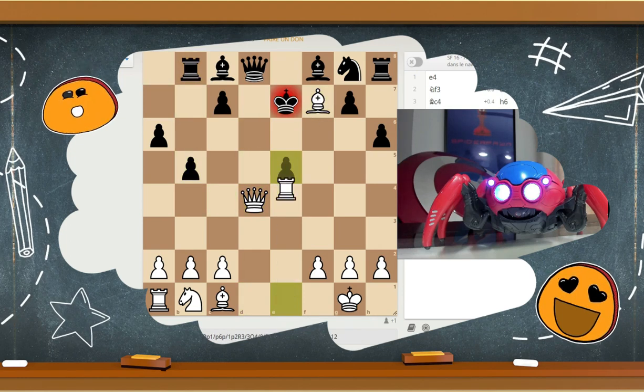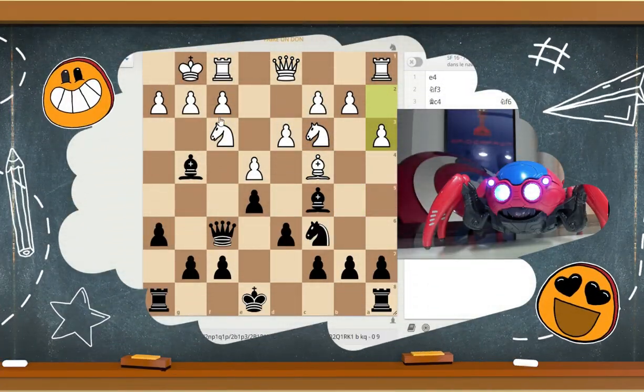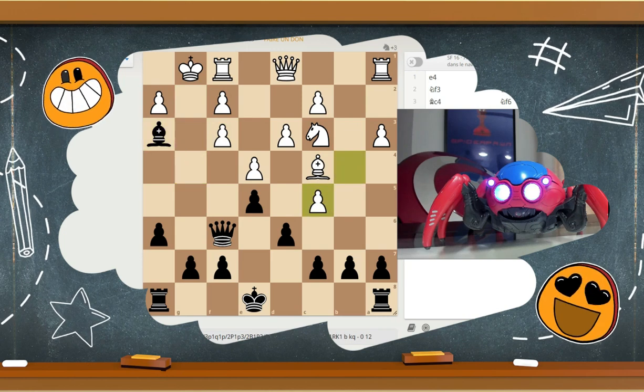Nevertheless, what do you do when your opponent has made his king safe? There is no point in opening the center, because your opponent's king is not there. This time, you have to open his castling pawns. These three little pawns are his shield. If you can make them disappear, or at least make them move or double up, you will be able to attack him much more easily.